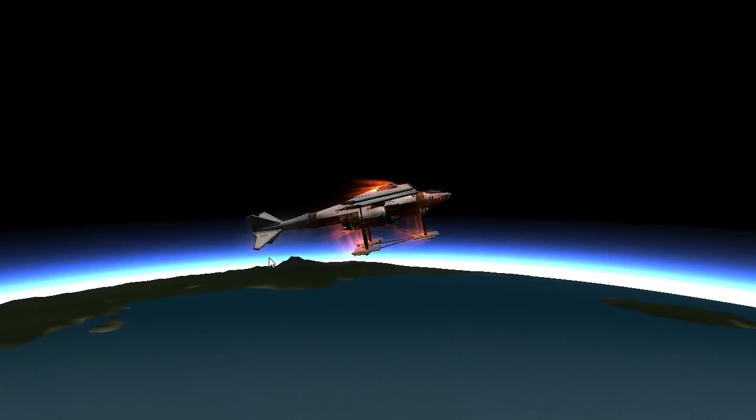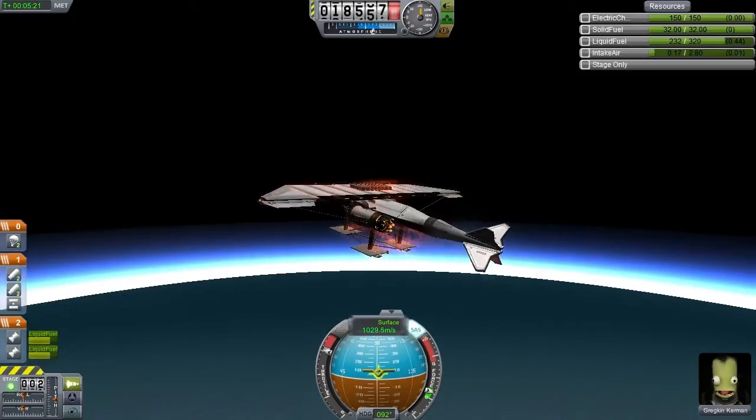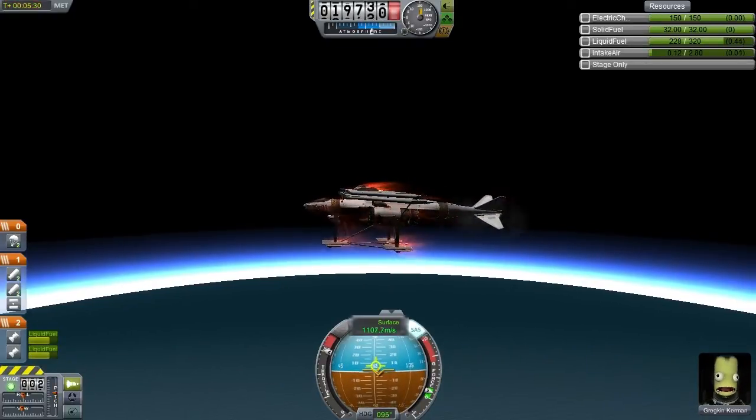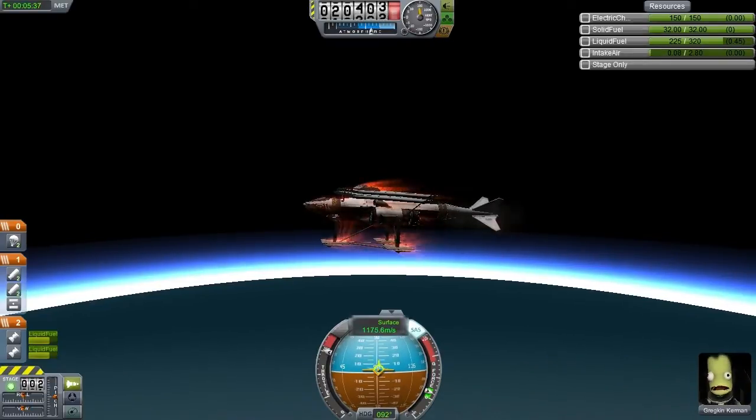The final speed of the Convair Sea Dart — the real-world aircraft I told you about — was about Mach 1.3 or so. It was supersonic, but that was about all that could be said for it.